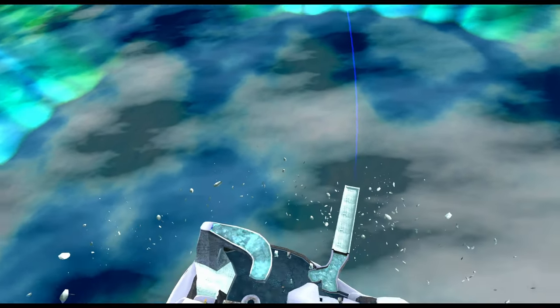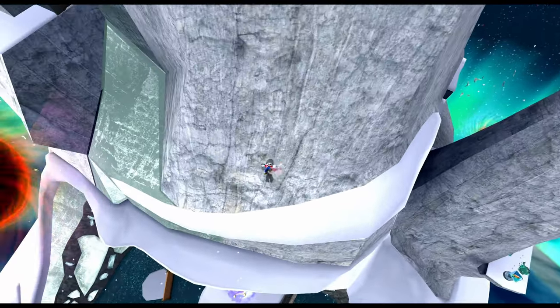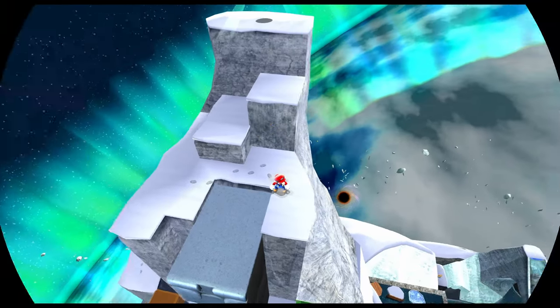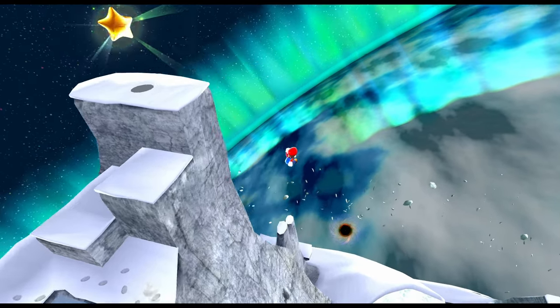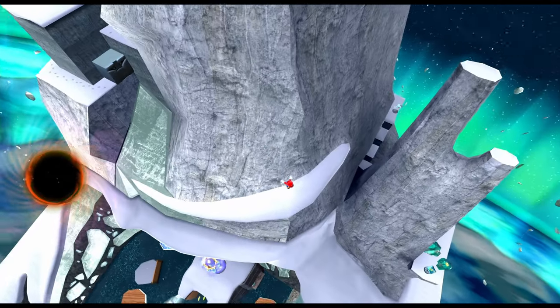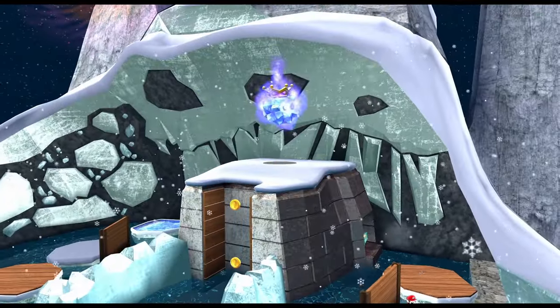Looking down from the summit, we can see the arena where we fought Baron Burr. If we try jumping down, we'll be sucked into a black hole. There's a way to get past this though — it's pretty simple: long jump in this direction, and you can avoid the giant ball of swirling death and land inside the arena. If Baron Burr is still alive, it will initiate the cutscene like normal.